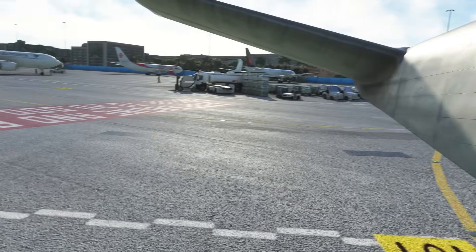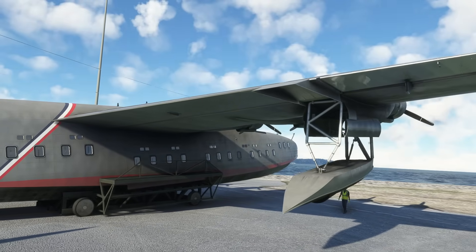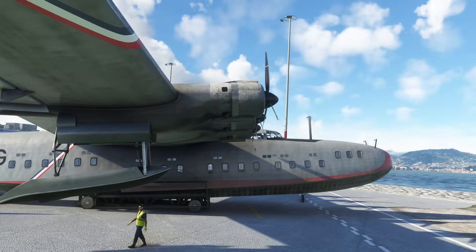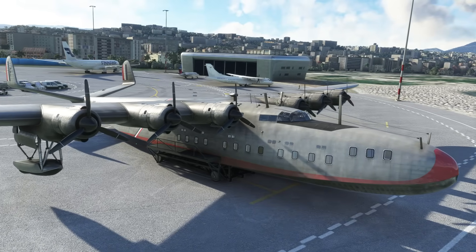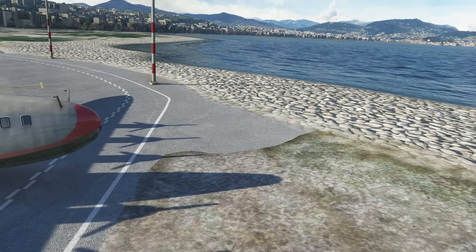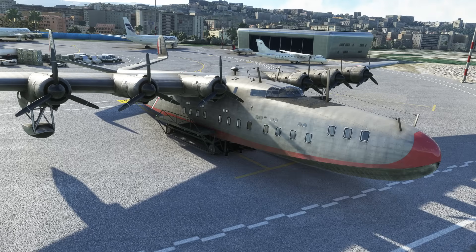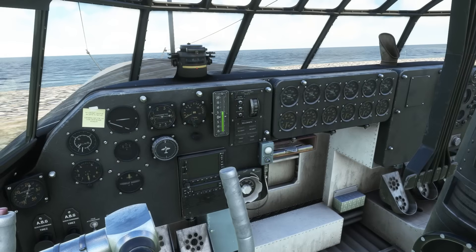We're going to work through getting this thing up and running and do a basic takeoff in the bay here. We are on the edge of an airfield on the south of France. We're going to lift the aeroplane up off of its trolley — if you spawn in on a parking stand the aeroplane gets put on this trolley. We'll use SLU to lift it off the trolley, drop it into the water, and then disable SLU. I'm using the drone camera to make things a little easier. We're now in the normal cockpit view and as I said, it's something else.